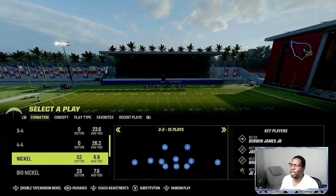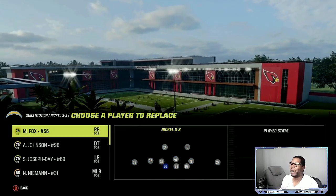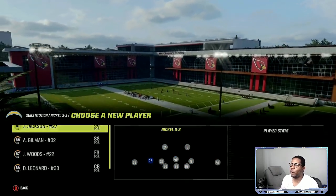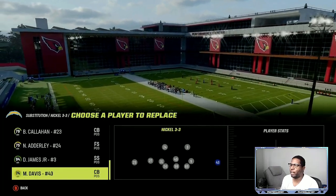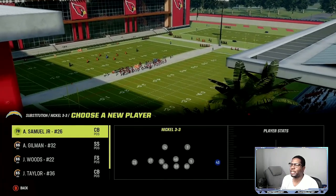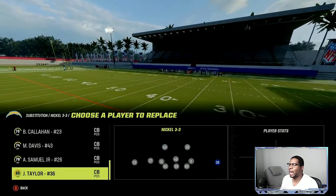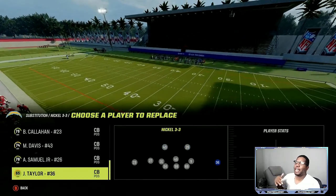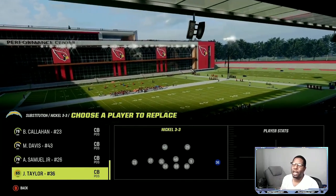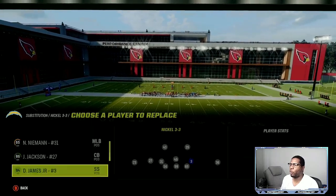We're going to be coming out in the nickel 3-3-5. Exactly how I set it up is I put my best cornerback in the slot position. I'm going to put JC Jackson right here - he has acrobat, so that's very, very good. Now I'm going to take these lower overall cornerbacks and put them as safety. I would take Asante Samuel, put Mike Davis up here. On the solo side, just make sure that he has speed. Then we're going to put our best safety, Derwin James.